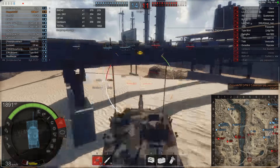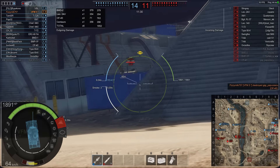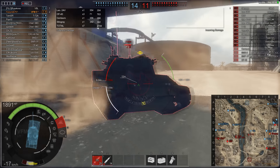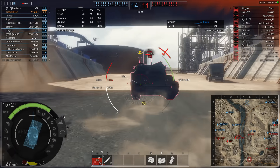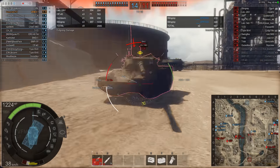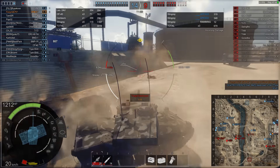Reading the minimap, there's a Stingray that looks like he could be coming around behind us. I know my VFM can out-brawl him. I come around angling the vehicle and he bounces a heat round off me. I start wiggling the tank towards him, but the Stingray gun is very good — he hits my lower plate dealing 319 damage. There's not really any way to avoid that, but I finish him off.